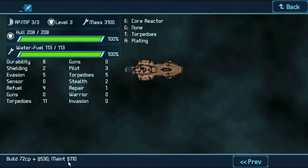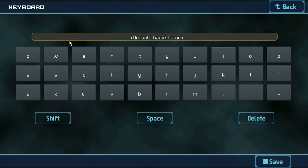It's going to cost $110 to maintain. The water fuel is $113. The hull is $208. That's very low for a cruiser, but that's okay. It's got 11 torpedoes — that's awesome, actually. Now we name it. It's going to be our Strike Cruiser.